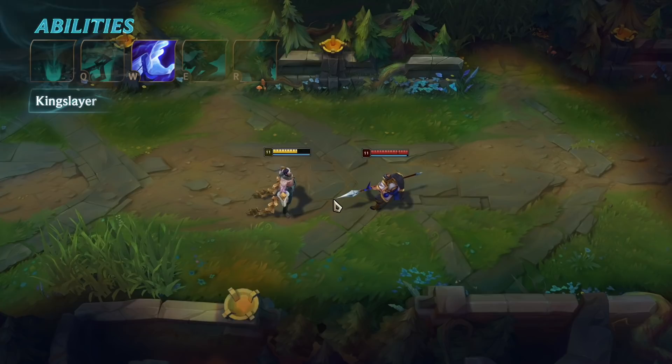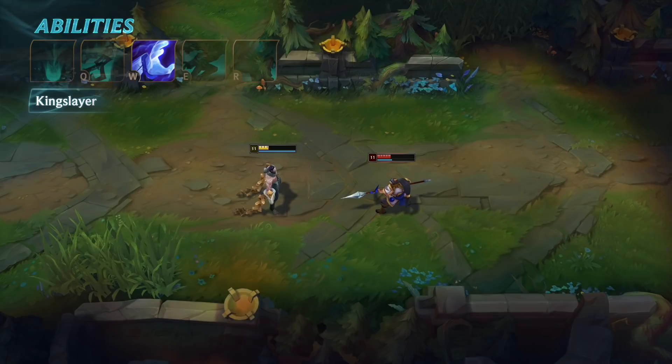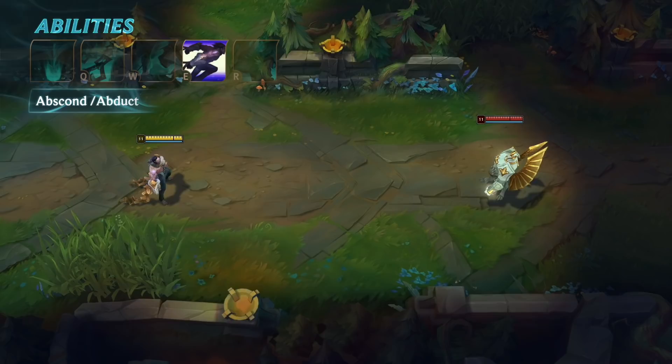The best way to overpower enemies is with his W, Kingslayer. Silas lunges at a target with a powerful strike, damaging them and healing himself. If the enemy's at low health, the damage is increased. If Silas is at low health, the heal's increased. It's an extremely powerful finishing tool to end any champion's reign.